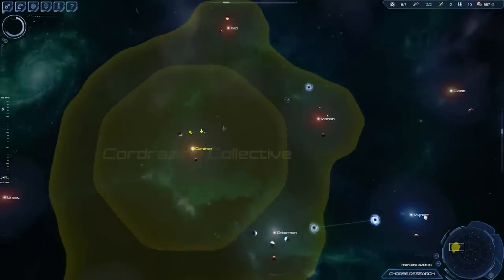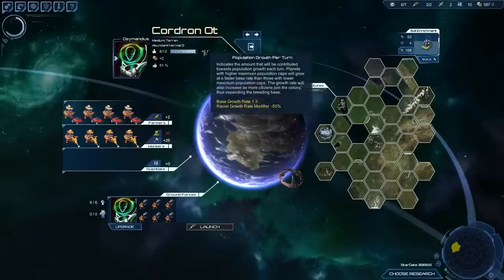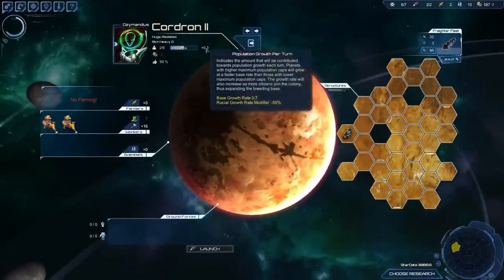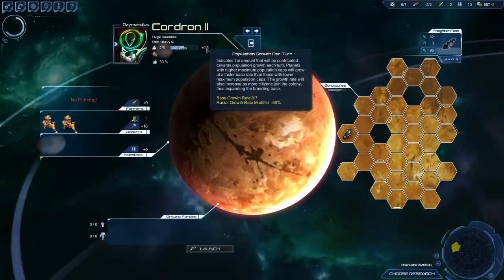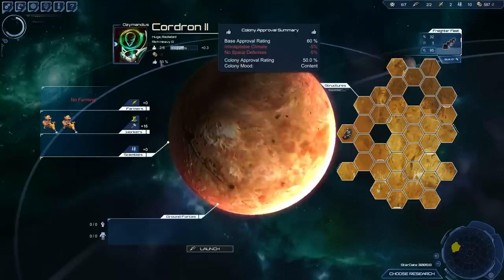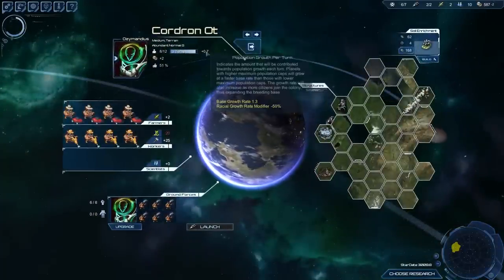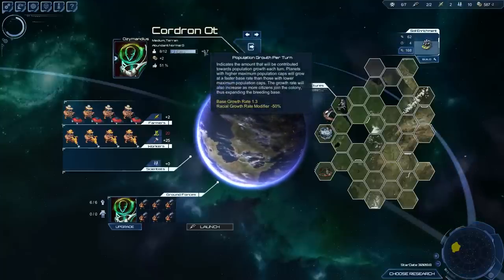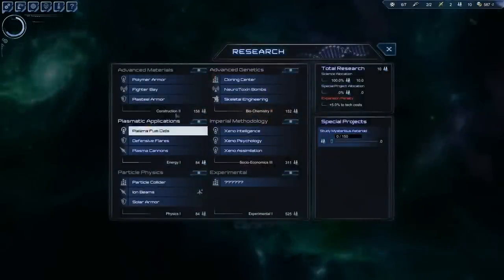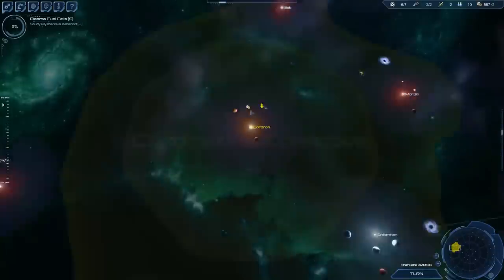Food on its own doesn't really have much to do with reproduction — you just need enough food so they can all survive. Reproduction is based on a base growth rate with a minus 50% racial modifier for my race. Approval also counts — if your approval goes down, your population growth will go down. Content is around 50% approval, which is the average. Those are all things you need to look out for and balance. Let's just get the plasma fuel cells since it's the only one I'm totally sure I want.